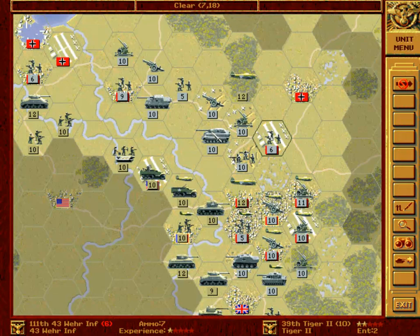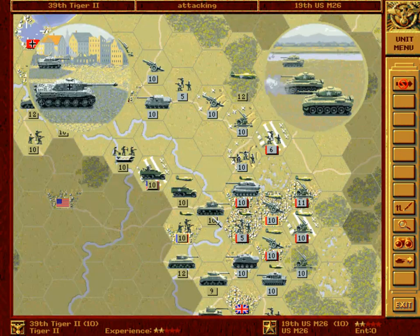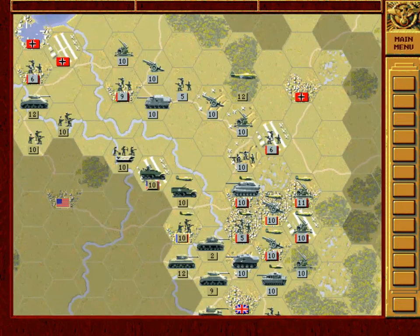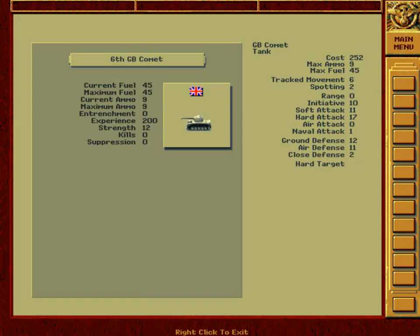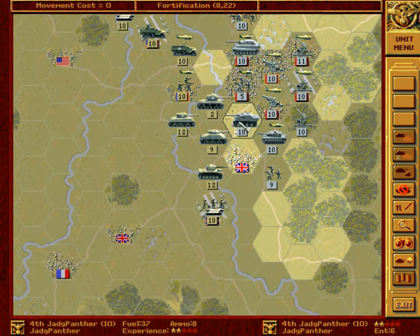So we remove this infantry and bring in our Tiger II to deal with this American... oh, fuck! It has managed to fire at the same time, but fortunately our Tiger has survived without any consequences. Comet — another pretty useful British tank. But, but, but...